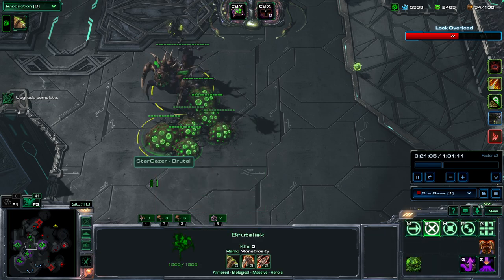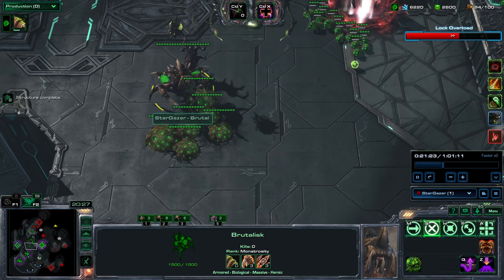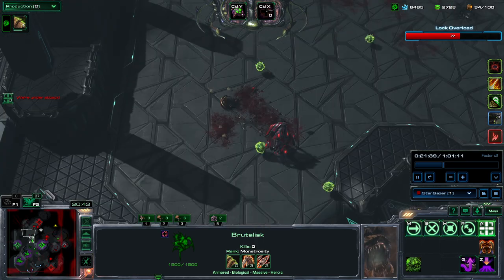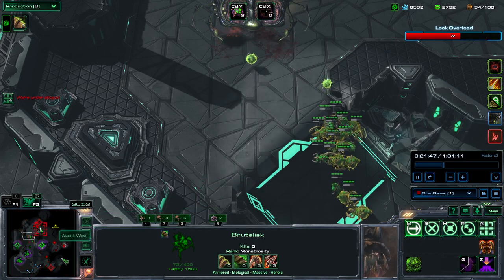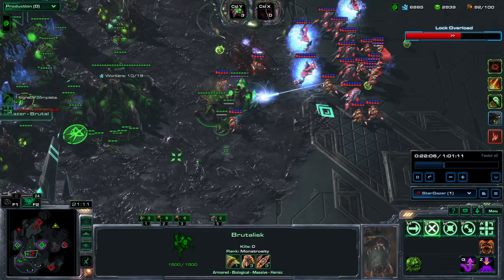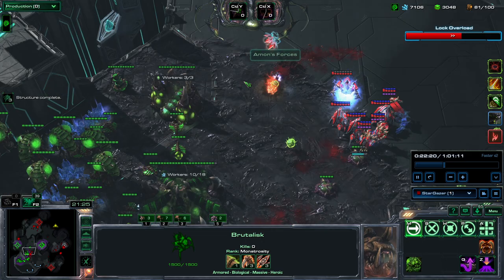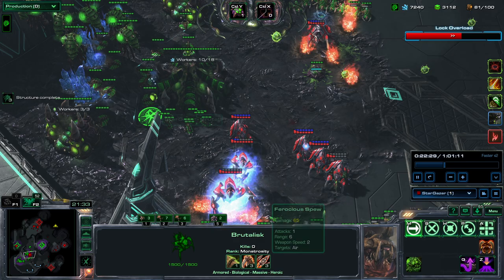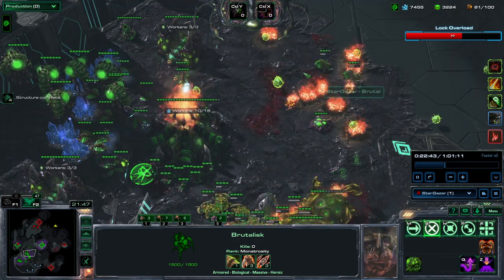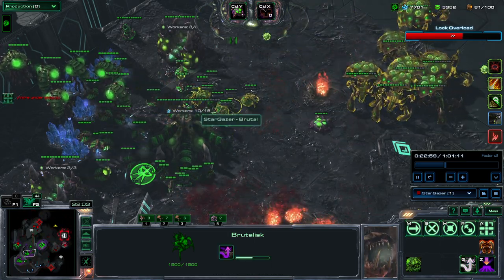I immediately exclude the new one from the old group and put it into the Brutalist group, so I have three Brutalists in one group and two groups of Swarm Hosts. I'm pushing here — good thing is only two locks are captured by the enemy. My Queens incident was a little bad but I pulled back in time. The toxic nests helped a lot — I sandwiched this guy and saved my base. Unfortunately it will burn for some time, but the fire is extinguished.